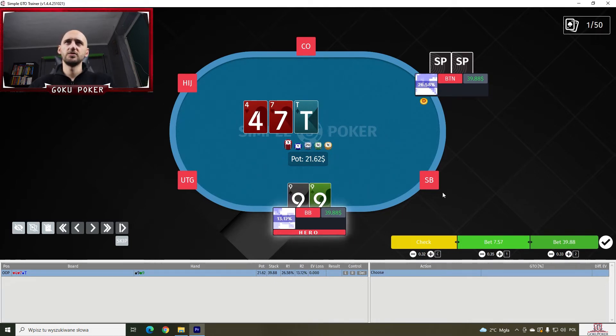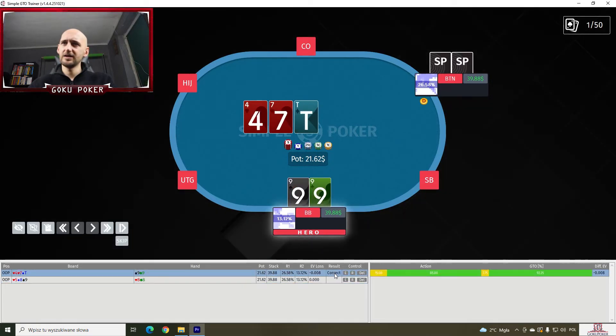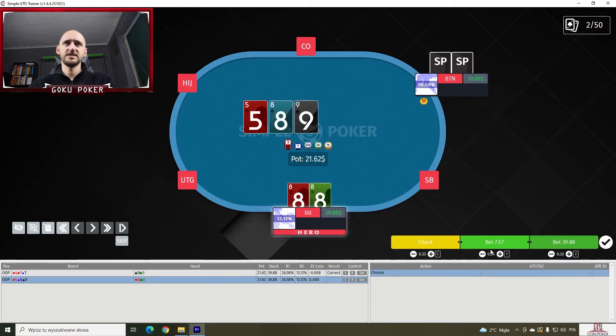So what do we do in terms of the c-bet with pocket nines on a board like this from the big blind? I think we will mainly continue for a third of the pot, but I don't think we're doing any shoving. It's also a 15-blind pot, so no shoving here. I think we're doing about 15% of checking. Let's try that. And the solver is doing even less than 15% — it's doing 7.75% of checking.